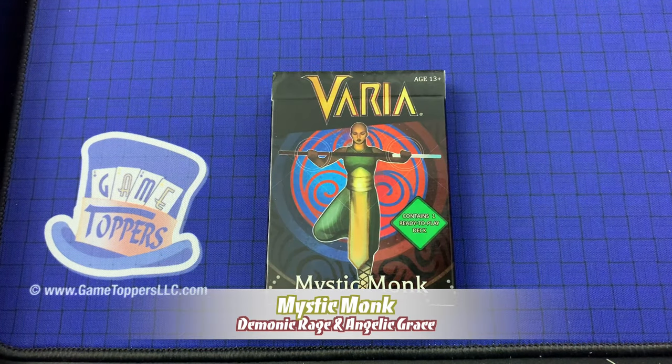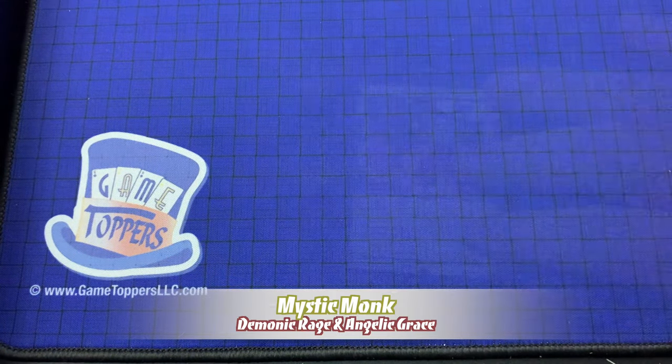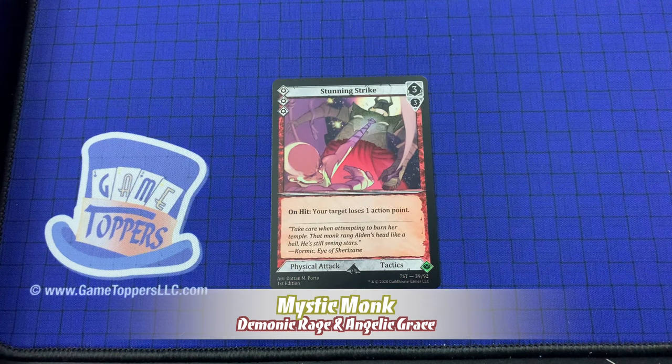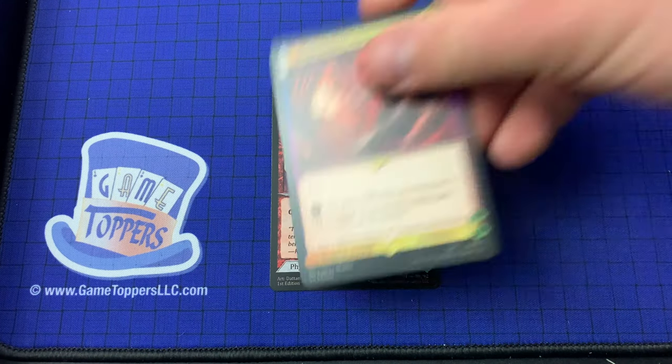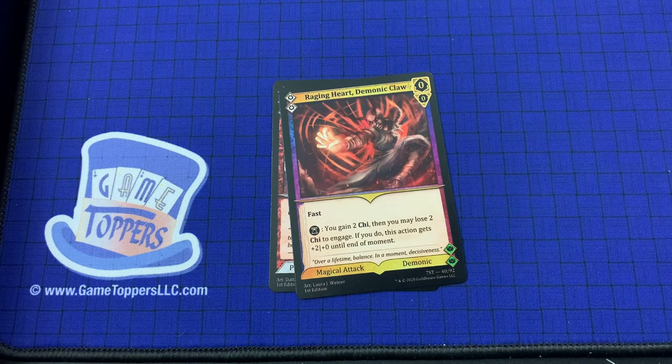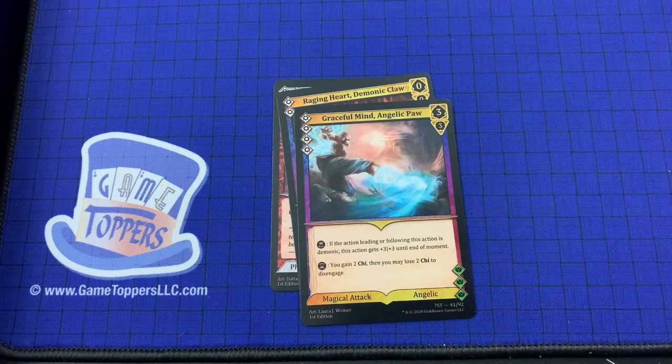And finally we have the Mystic Monk, who is difficulty 5. Stunning Strike — 3 cost, 3 and 3. Unhit: your target loses 1 action point. Physical attack, tactics. We've got Demonic Claw — 2 cost, 0 and 0. Fast. You gain 2 Chi, then you may lose 2 Chi to engage; if you do, this action gets plus 2 plus 0 until the end of moment. Magical attack, demonic. Careful Mind. Angelic Paw — 4 cost, 3 and 3. If the action leading or following this action is demonic, this action gets plus 3 plus 3 until the end of moment. You gain 2 Chi, then you may lose 2 Chi to disengage. Magical attack, angelic.